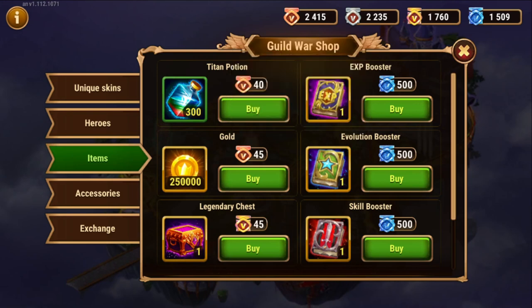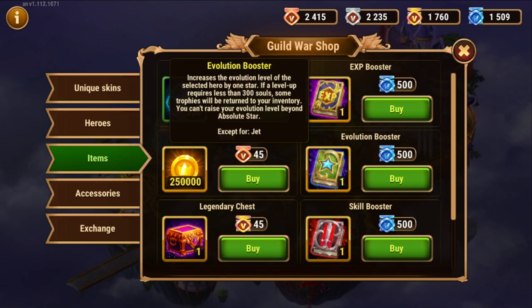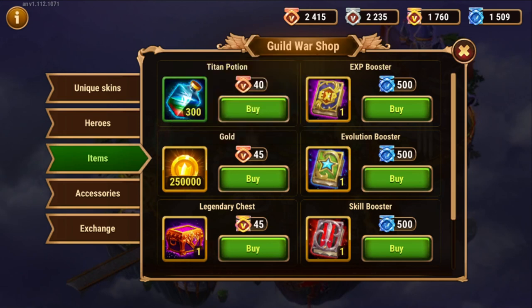The evolution booster lets you exchange these trophies for the next evolution of that hero. So you can evolve a hero from 1 star to 2 stars, 3 stars, 4 stars, 5 stars, and then 6 stars, with the exception of JET. So let's go ahead and buy one of these and see how it goes.